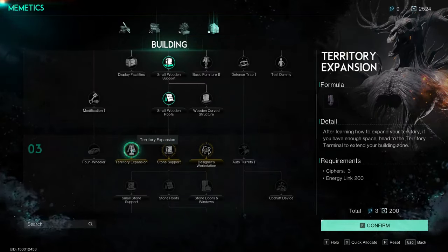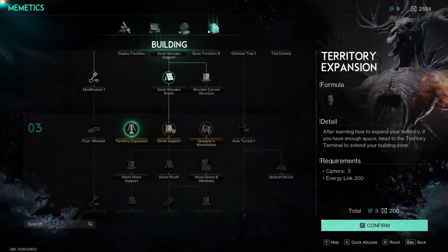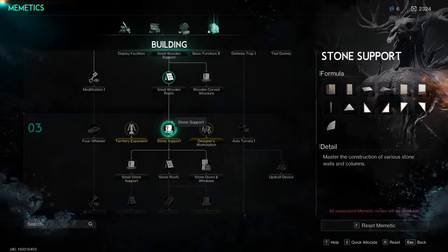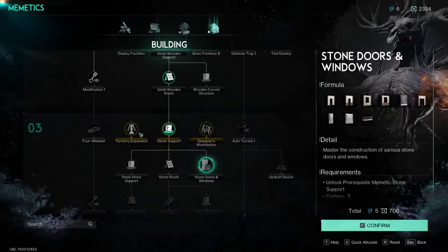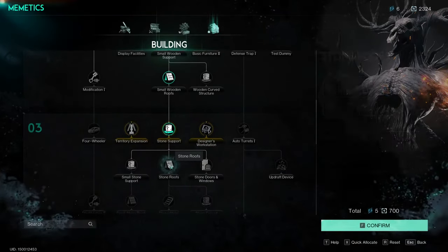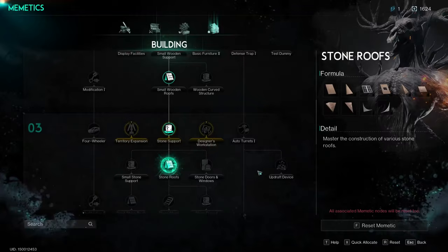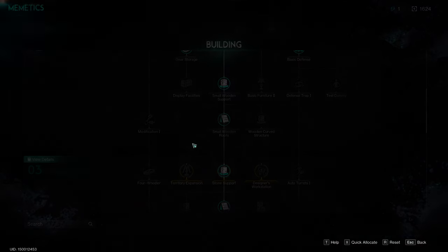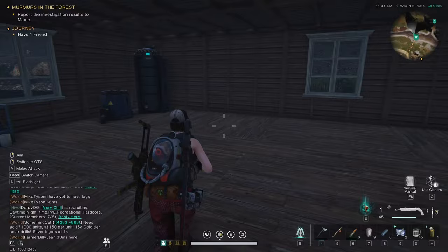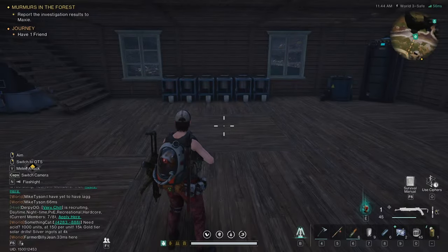Learning how to expand your territory — maybe we should do stone, so we can actually start doing that. Stone doors and windows. I have six left — we're not gonna worry about expanding just yet. Maybe I should do the roof — go with the roof, I guess. It's kind of the thing with the bosses: I don't find them very particularly difficult. Just shoot it and dodge — shoot it and dodge — over and over. Rinse and repeat.